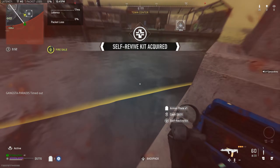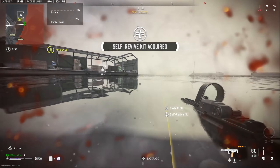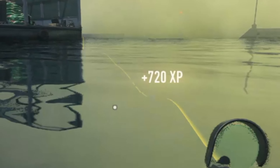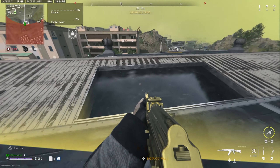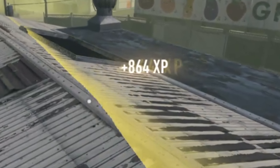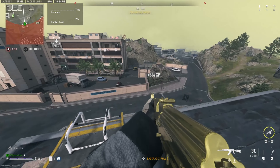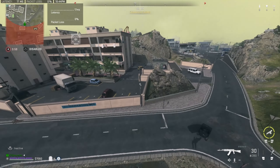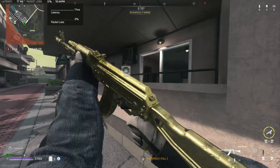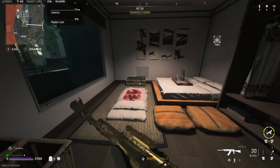Firstly, the smaller the circle is, the more XP you're going to get every single time you stim yourself. As you can see here, I only get around 700 XP because the circle is a little bit bigger. Once the game gets smaller and there are fewer players, I'm now getting 800-something XP every time I stim at the edge of the zone. You're going to be getting 1,000 XP every time you stim yourself, and if you use a double XP token you're getting 2,000 XP every single time.